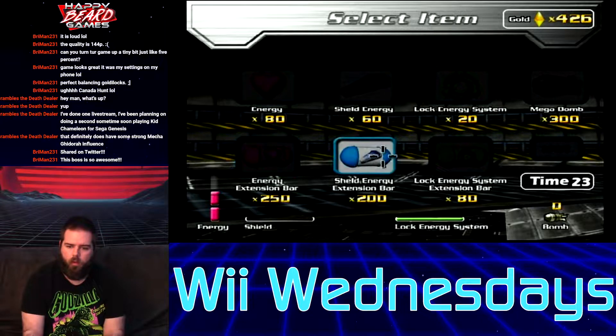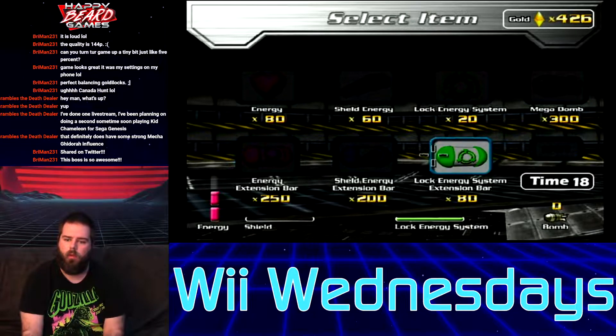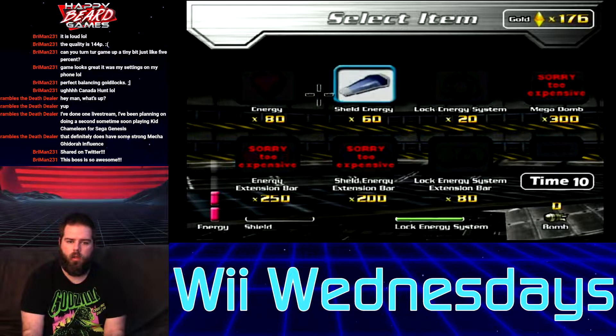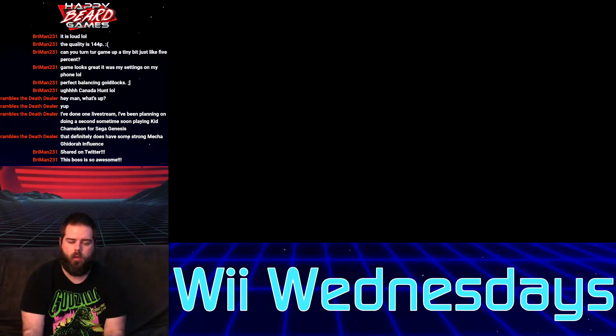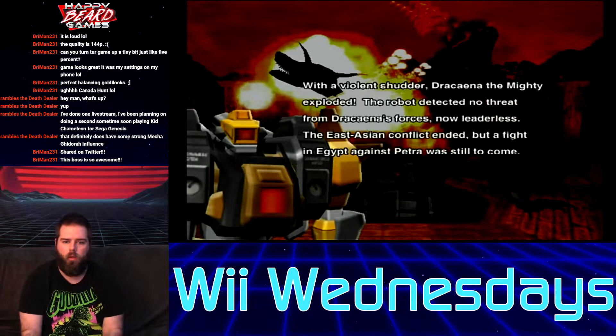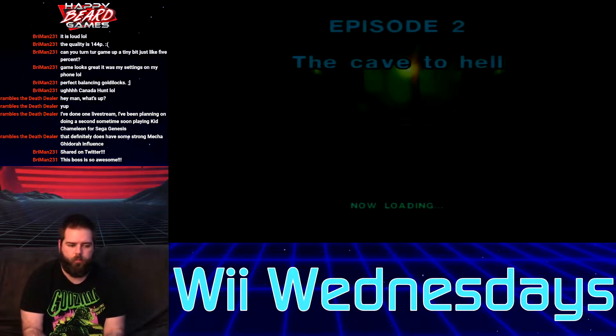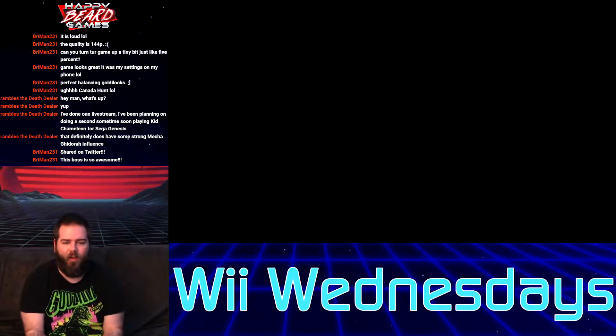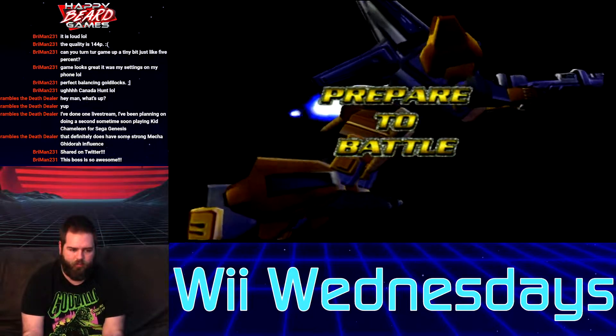I can buy stuff with the gold I picked up — lock energy system extension bar, shield energy or energy. I'm going to choose energy and more energy. You get health and health expansion — that's pretty cool. With a violent shudder, Dracaena the mighty exploded. The robot detected no threat from Dracaena's forces. The cave to hell, episode 2. Prepare to battle.